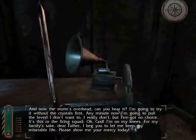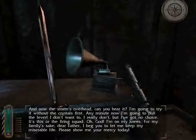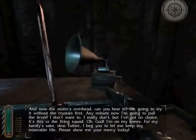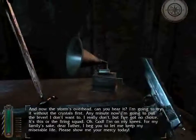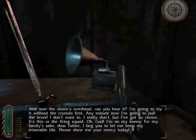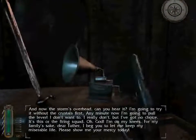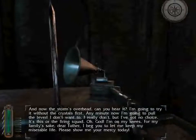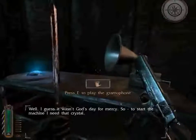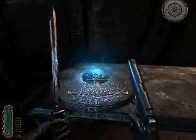'And now this storm's overhead. Can you hear it? I'm going to try it without the crystals first. Any minute now I'm going to pull the lever. I don't want to. I really don't, but I've got no choice. Oh God, I'm on my knees. For my family's sake. Dear Father, I beg you to let me keep my miserable life. Please show me your mercy today.' Well, I guess it wasn't God's day for mercy. So to start the machine, I need that crystal. Got it!